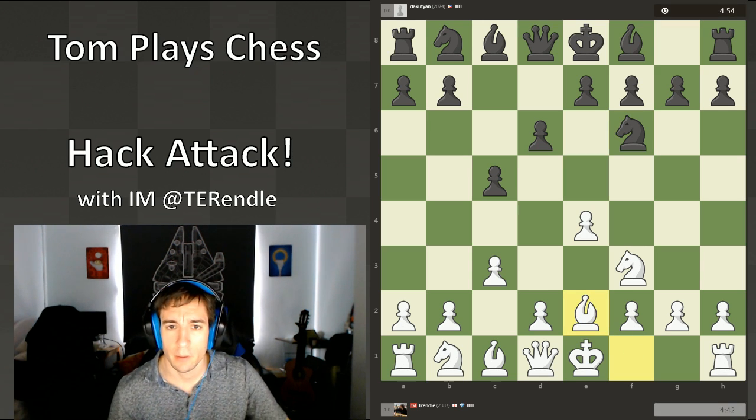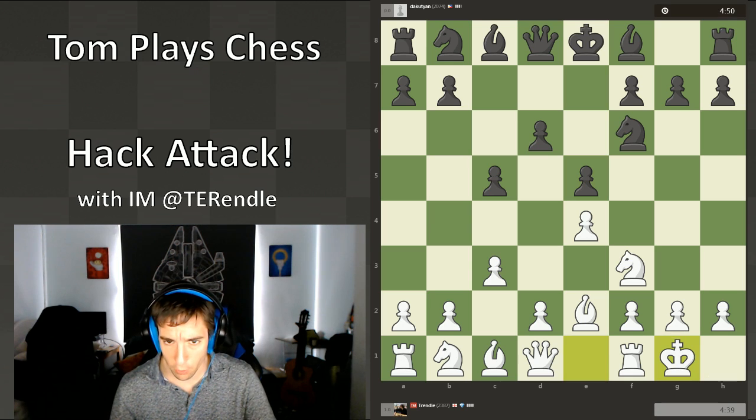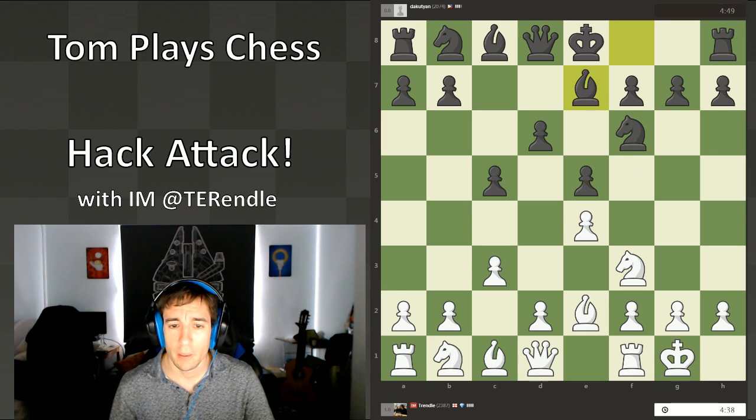Alright, I'm just going to play this interesting sideline against the Sicilian. I've played 3c3 for a number of years now, and I have to say e5 is not a move you see all that often. The main tactic here is you obviously can't play knight takes e4 because of queen a4 check, picking up the knight.